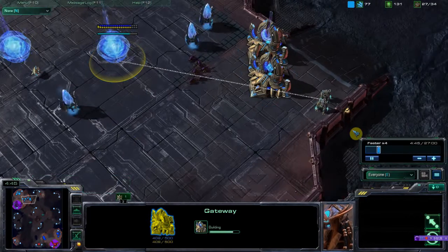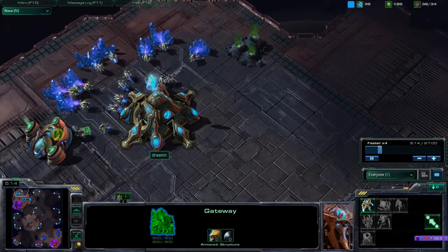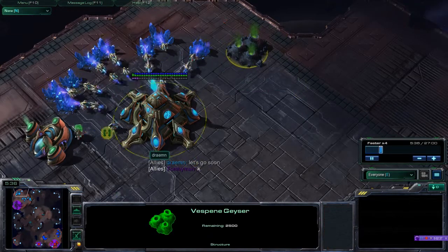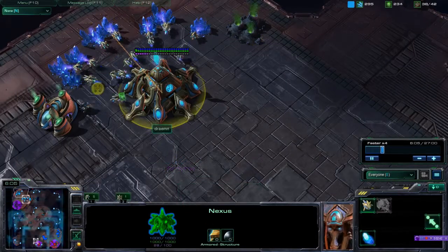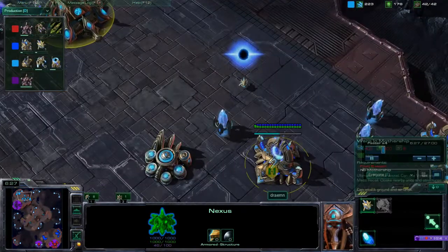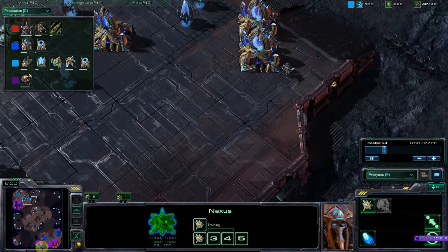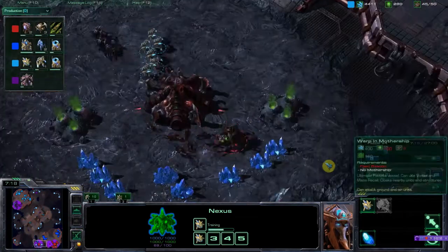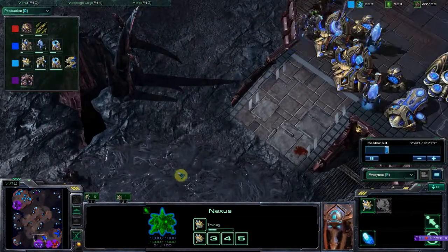I'm not doing any specific build other than the fact that I'm not getting the second gas anytime soon. I'm still producing a few extra probes — not right at this minute, but I will be. Right now I'm focusing just on getting those zealots out, and that's why I'm not getting that second gas. It's very heavy on me, so making sure our units are nicely together for attacking.